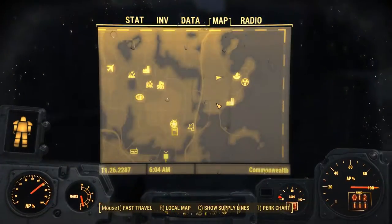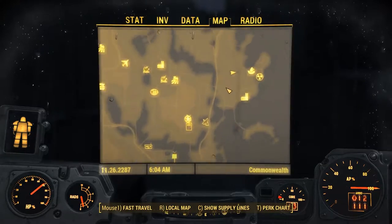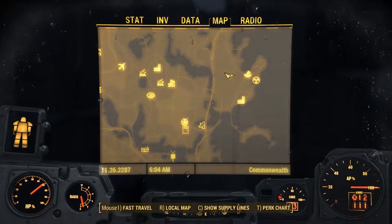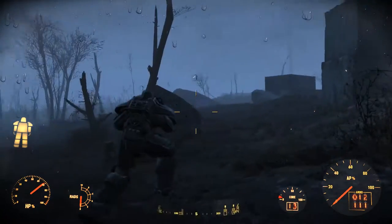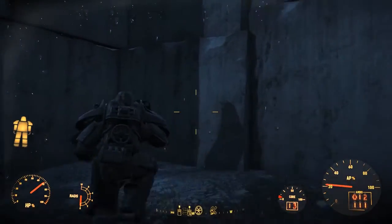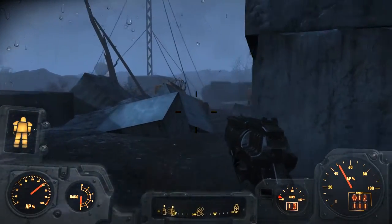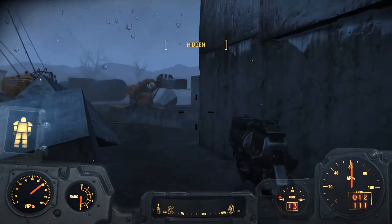So, what you're going to want to do is head up into the northeast part of the map, exactly where I am. Come near the Museum of Witchcraft, just right there. Head on over there as close as you can. And once you get around the area that you want to be at, you're going to find a little nuclear symbol on your minimap or your HUD.